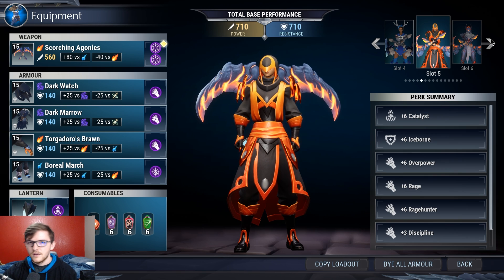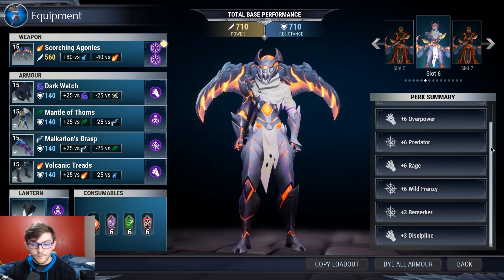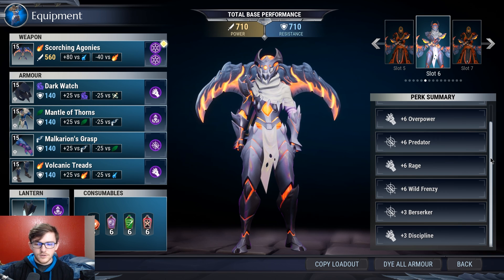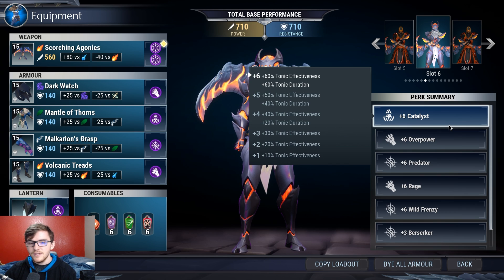The next build is flawless. Same Scorching Agonies chain blades, same special, same modifier. Helmet is Shroud, chest is Koshai, gloves are Malkarian, feet are Torg. Cells are: plus six Catalyst, Overpower, Predator, Rage, and Wild Frenzy - the attack speed is really strong - plus three Berserker and plus three Discipline. The attack speed with Catalyst and Wild Frenzy might be a little much, so you could run Conduit instead of Catalyst for a comfortable damage build that's still flawless for most general hunt needs.